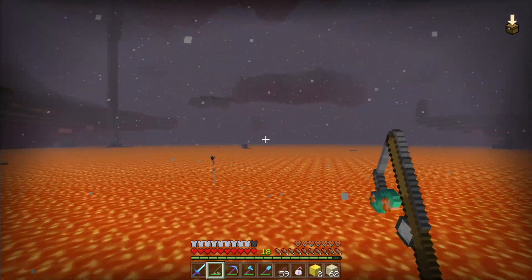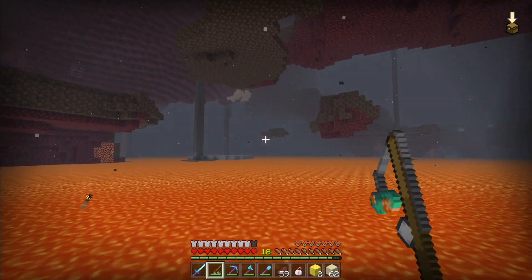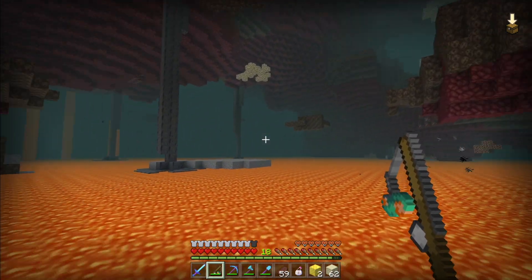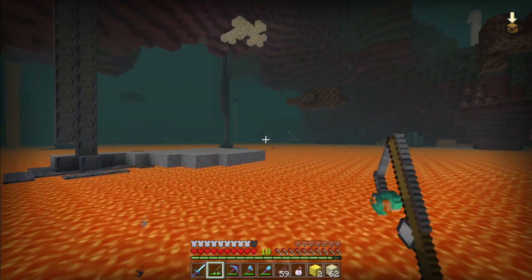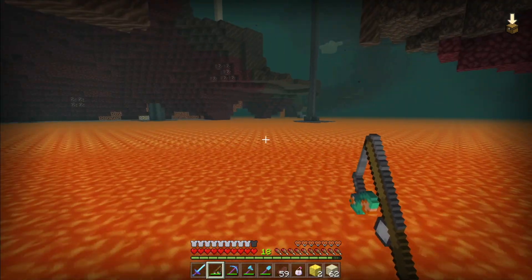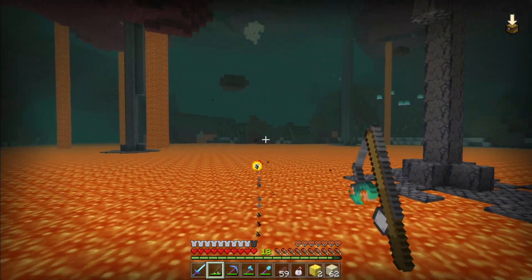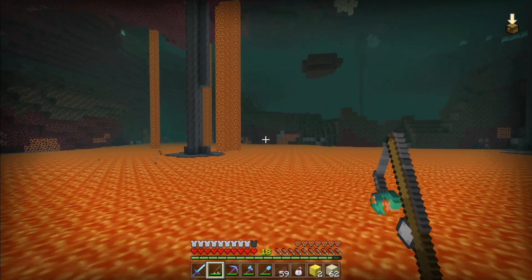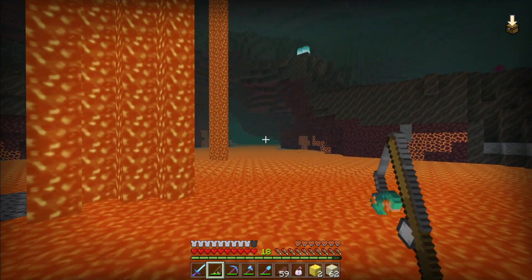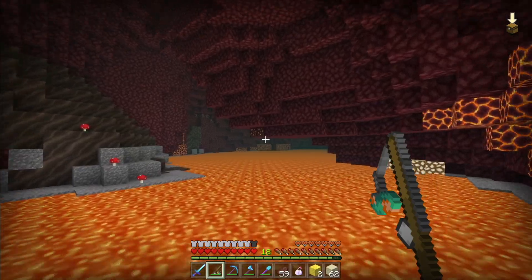I guess we can lead multiple striders with one warped fungus on a stick — that's pretty cool. The boost does last for a little while, that's nice. Come on, bastions, start spawning. Let me see what treasures you hold. It looks like that's coming up to a bank — is that one? No, that's just an archway. If we don't find the same strider we won't have our saddle, so I'm going to turn through here and boost — hopefully this doesn't lead to a dead end.